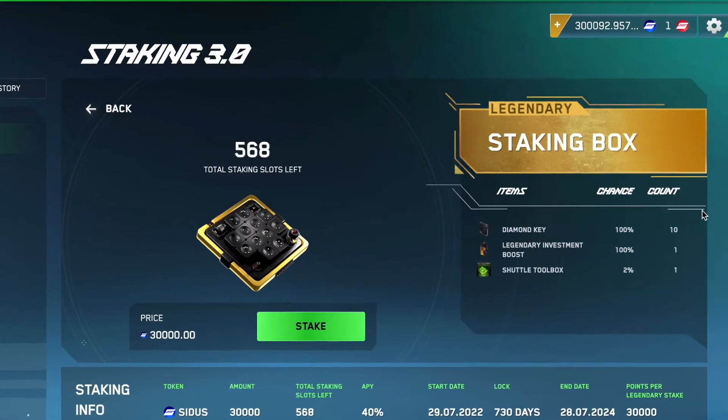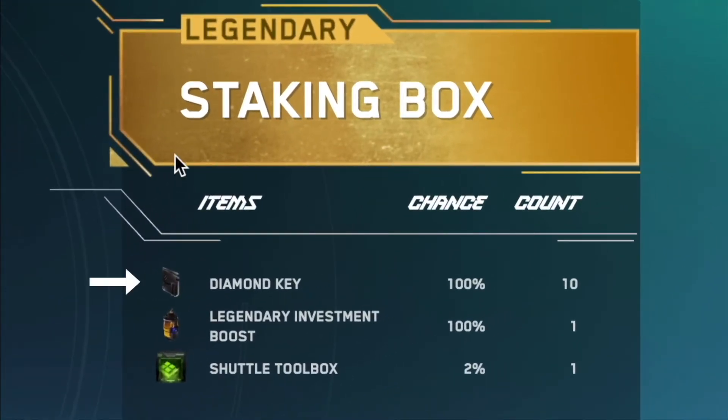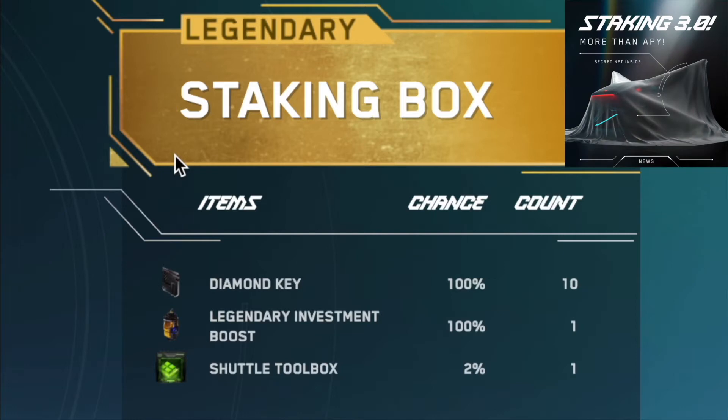Apart from the APY, each staking box offers a bunch of rewards — diamond keys, which you can use on loot boxes of any kind in order to double its loot, including drop boxes and gem boxes, and investment boosts which allow you to spend more resources and tokens in the contributions panel for 24 hours. Common staking boxes have a small chance of dropping a common shuttle toolbox which will allow you to build a 3-seater spaceship, whereas epic and legendary staking boxes have a chance of containing an uncommon shuttle toolbox which will allow you to build a 6-seater spaceship.